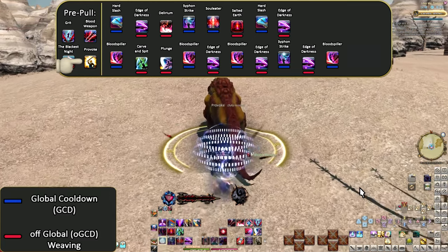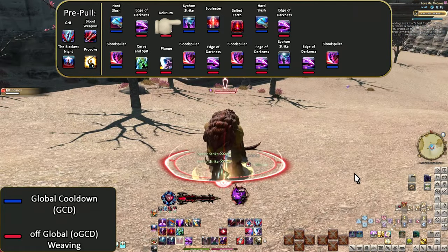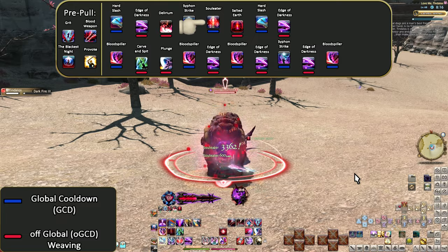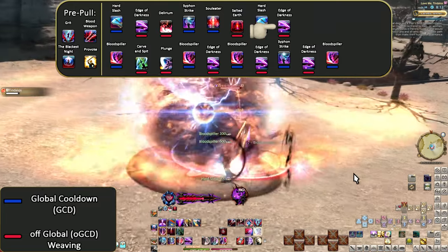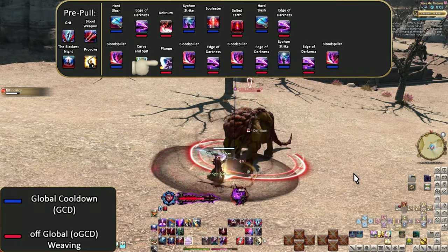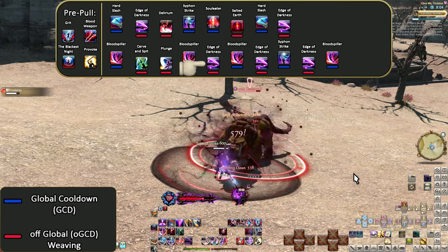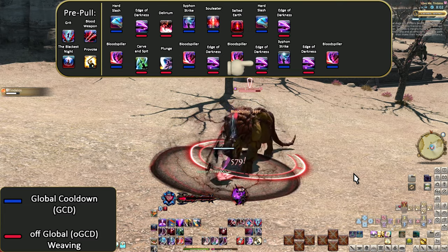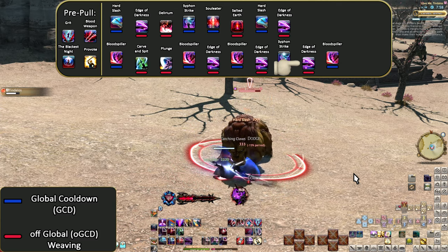Hard Slash, Edge of Darkness, Delirium, Siphon Strike, Soul Eater, Salted Earth, Hard Slash, Edge of Darkness, Blood Spiller, Carve and Spit, Plunge, Blood Spiller, Edge of Darkness, Blood Spiller, Edge of Darkness, Siphon Strike, Edge of Darkness, Blood Spiller.